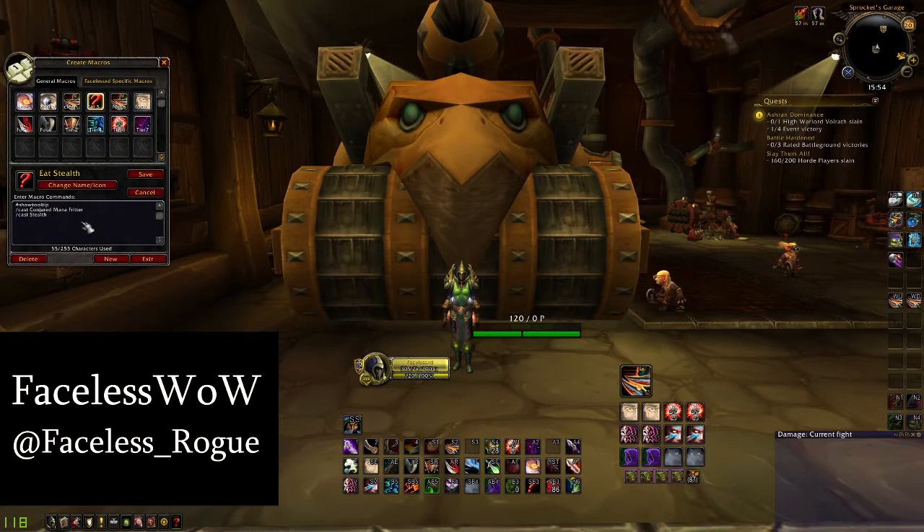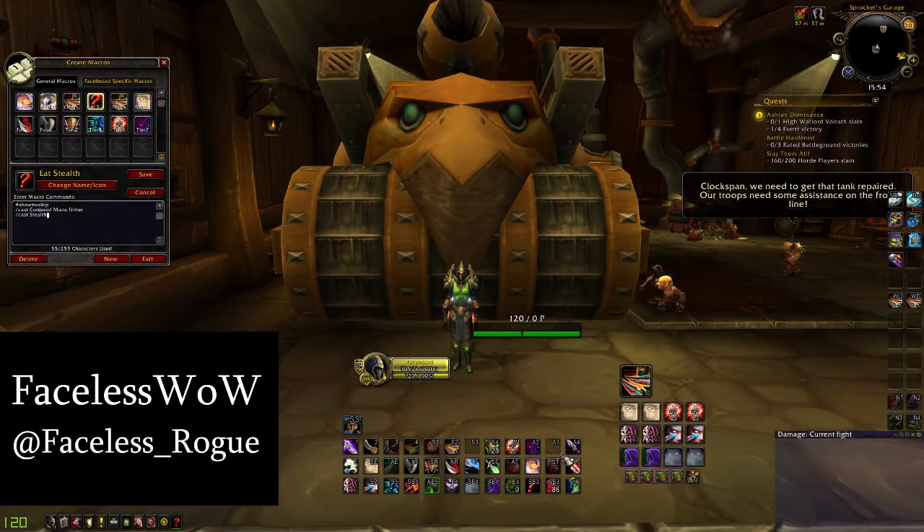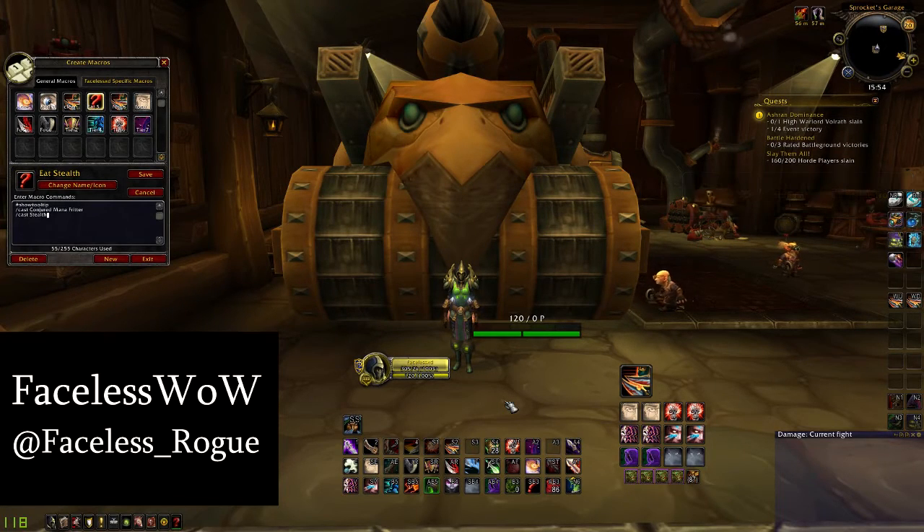I also have an eat stealth macro — it just makes it a bit easier. I only have it with mage food because I don't have any other foods I can eat in arenas. So you just put hashtag show tooltip, and if you have any conjured mana food it will show it on my keybind. Then slash cast the food and slash cast stealth, which allows you to eat while stealthed. They won't be able to unstealth you and they won't know you're eating, so you'll come back out at full HP, which is great.